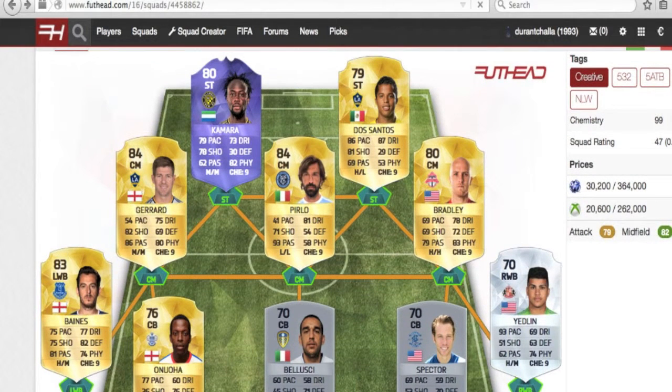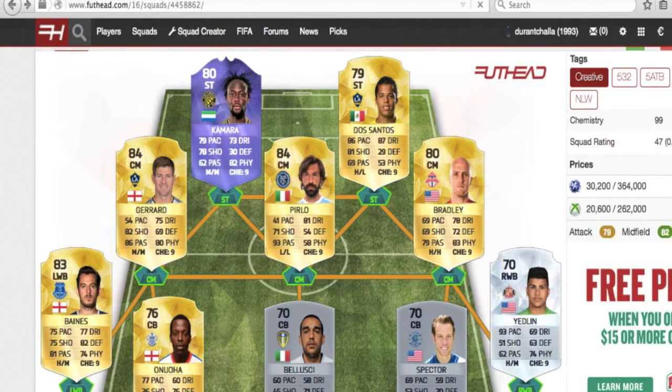The midfield is where this team gets very high-rated and very cheap. You've got legends Steven Gerrard and Andrea Pirlo, who will be fantastic for your MLS teams. Along with Michael Bradley, one of the best players from America and the MLS, who has a very balanced card with all stats above 69.